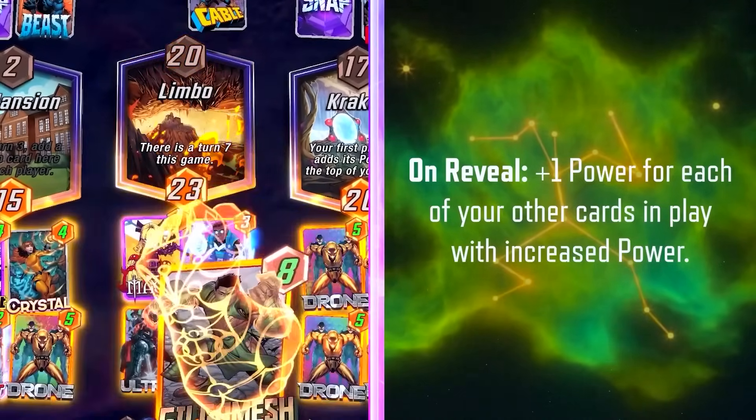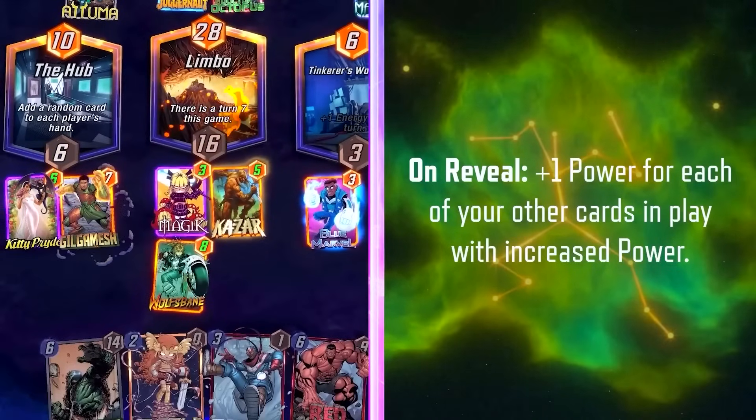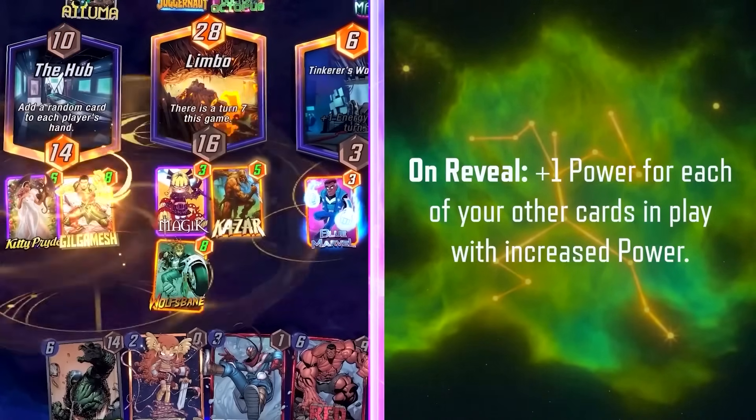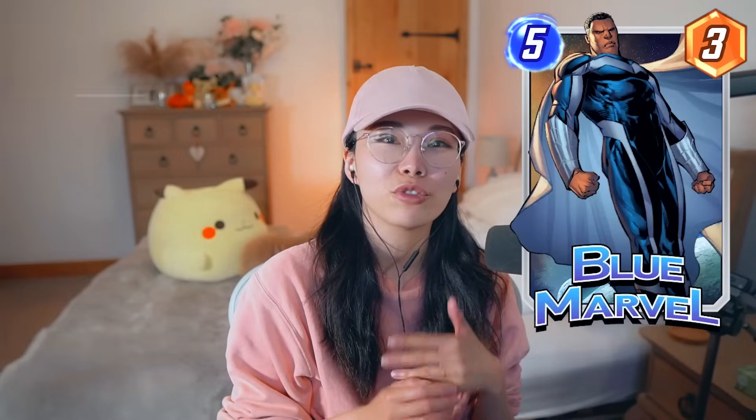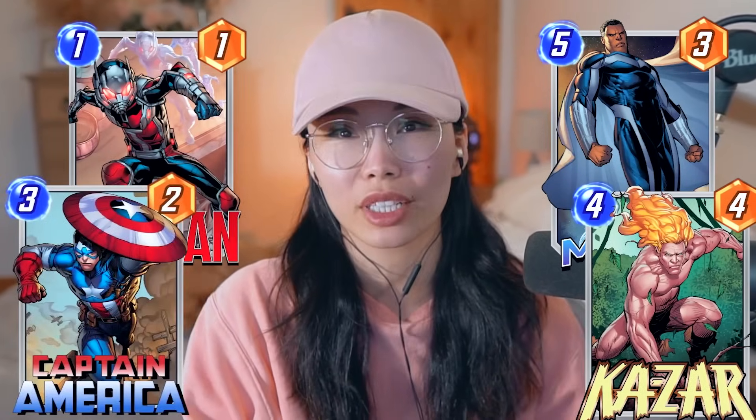Gilgamesh has a lot of potential, and if you build your deck right, it will grow to 12 power quite easily. His maximum power without Wong is 517 if you have a full board buffed by Blue Marvel. Gilgamesh does work with ongoing cards like Blue Marvel, Khazar, Ant-Man, and Captain America.